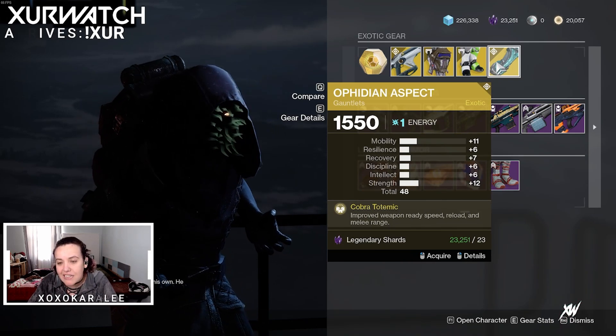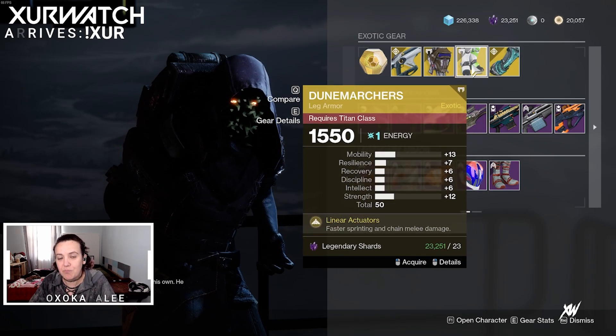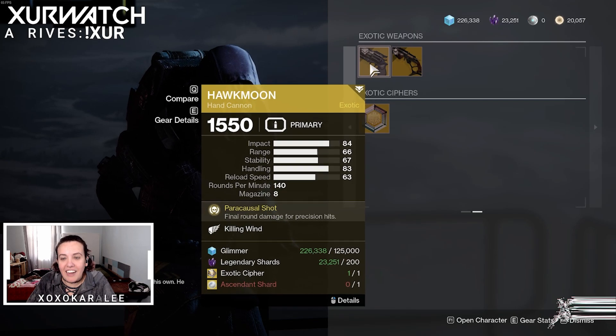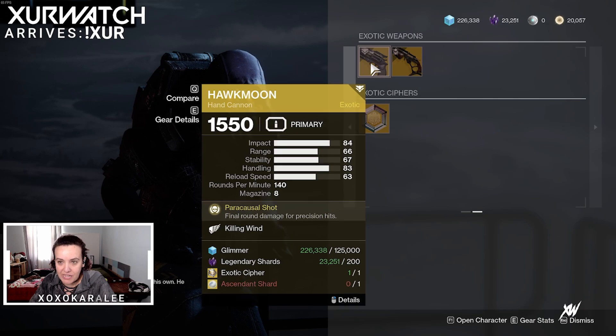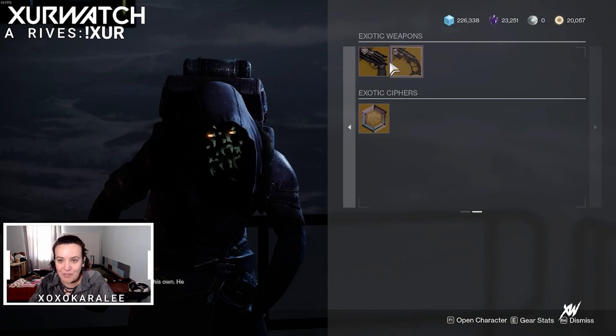Unfortunately it looks like these are still collections rolls, so fix that. For our other exotic weapons we have the Hawk Moon with Killing Wind and Dead Man's Tale with Snapshot Sights.